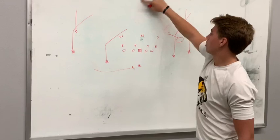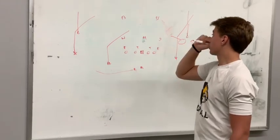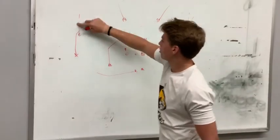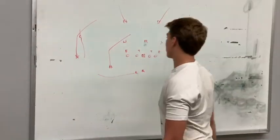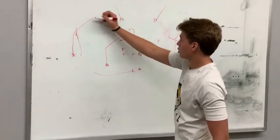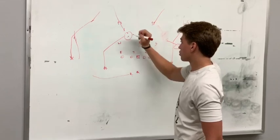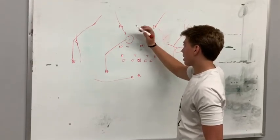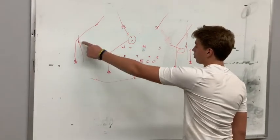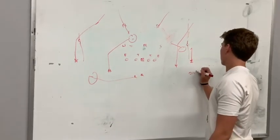Drawn up now with two-high — strong safety, free safety — let's say they're in cover two. Corners are playing flats, these guys have the deep halves. Now the progression goes glance right here in the middle chunk. We've got a little hole there. The glance to post: if the free safety bites on the glance, we're going to throw the post behind him over the top. If he plays back, we're going to drive it into a window in between the backers, or check down. If the free safety takes that and the backers drop, or the corners run with him, you're going to throw the check. That's how you beat two-high and one-high.